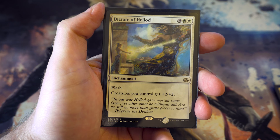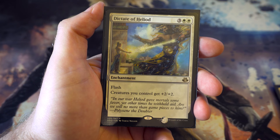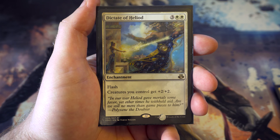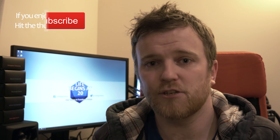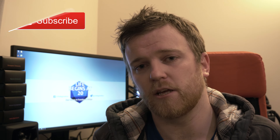Last enchantment: Dictate of Heliod - for five all creatures you control get plus two plus two. Especially with flash it's a nice combat trick for all your creatures whether blocking or attacking, plus two plus two across the board is great. So there we have all the cards in my cube for white. In the next episode we're going to go over the blue cards, so if you have any suggestions please put them in the comments below. If you like the video please hit the thumbs up button, hit the subscribe button, I bring out content every Tuesday and Friday. Thank you all so much for watching and I'll see you in the next video.